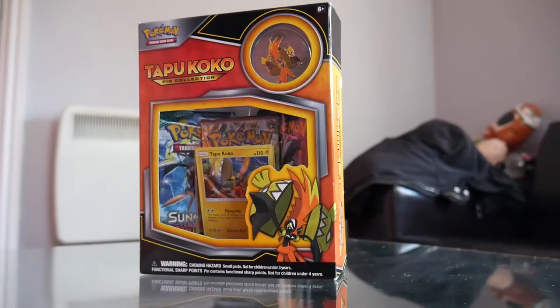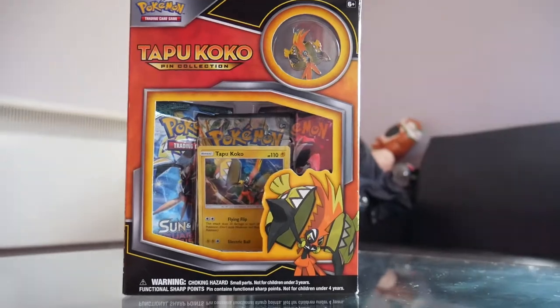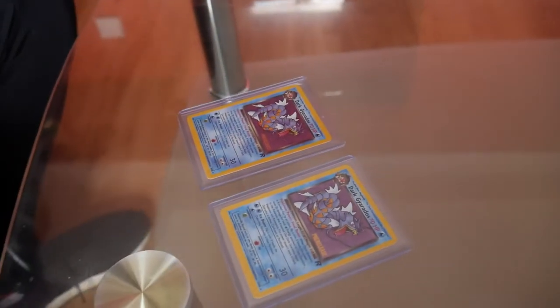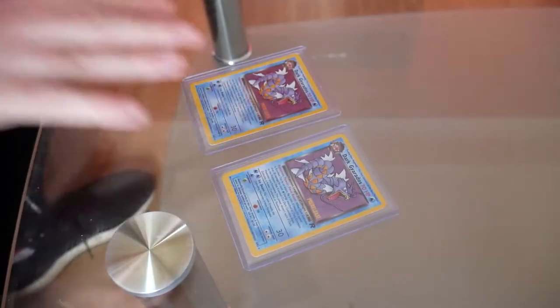So before we get to opening that box, I've got a little treat. I've got two cards which I bought not so long ago off eBay and they are decently rare — two pre-release Gyarados hollows from the Team Rocket set. This set was released in about 1999 or 2000, and these are the pre-release cards that came out before the actual set.